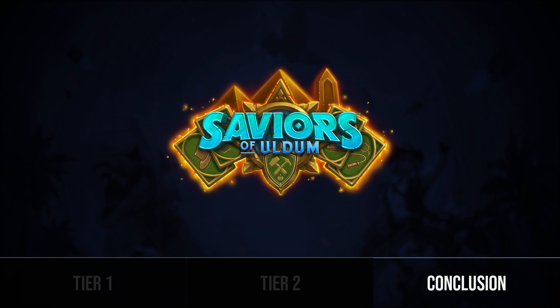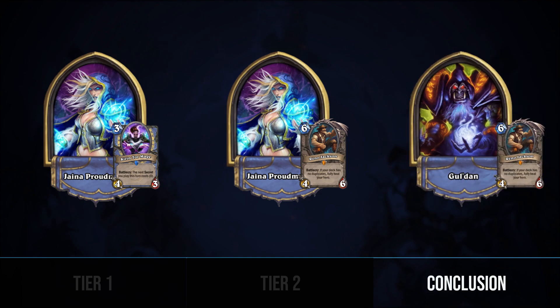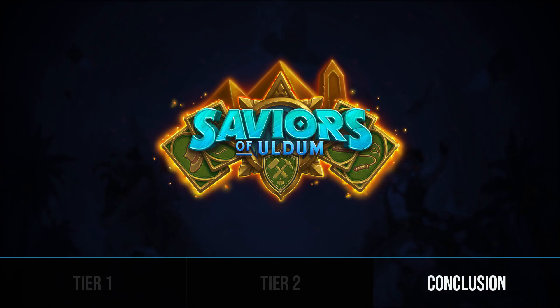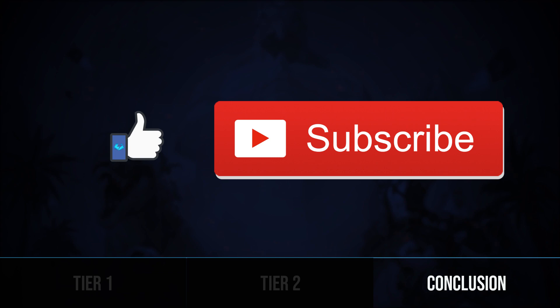In conclusion, Saviors of Uldum has sparked a wave of change in the wild meta, with the improved Secret Mage, Reno Mage, and Reno Warlock decks seeing massive spikes in play, and the established decks scrambling to adjust. Even with these changes, the Saviors meta is still very new and the dust has yet to settle. We are still seeing experimentation with other new archetypes, and there are tons of new cards from Saviors of Uldum left to be explored, so we're sure to see even more shakeups as the meta develops. Be sure to like and subscribe to the channel to keep an eye on wild developments, and let us know in the comments where you think the wild meta will end up next. Thanks for watching.